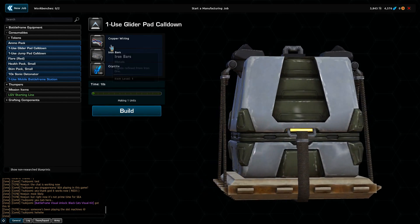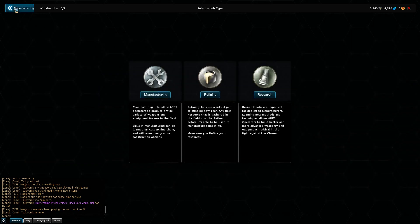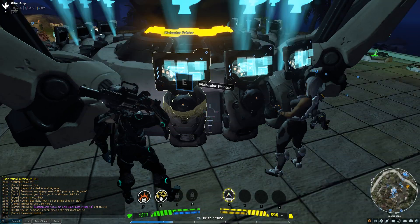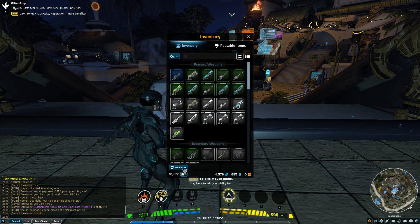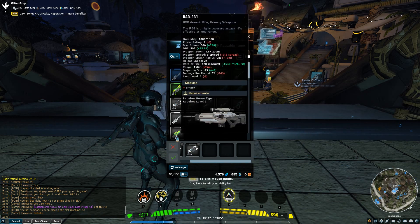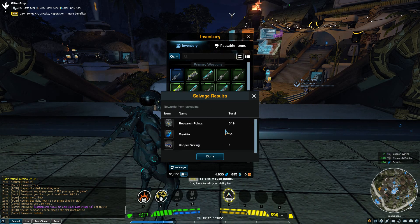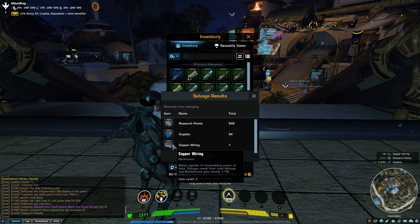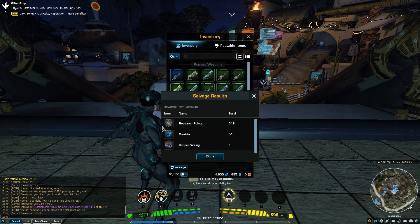So how do you get these things? Copper wiring you get through salvaging. Exit out of this, then press I to open up your inventory. You'll notice that there's a little salvage button here. If you click that and drag in items that you don't want or are never going to use, then simply hit the check button to confirm that you want to salvage these. And you'll get things like copper wiring, cristite, and research points. Copper wiring is one of the items you needed to create the one-use glider pad, and research points will be used too — we'll get to that soon.